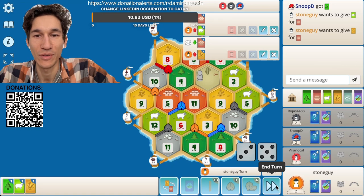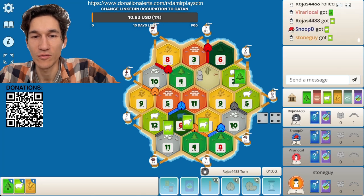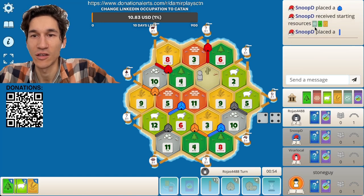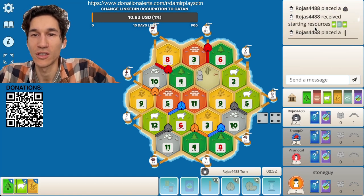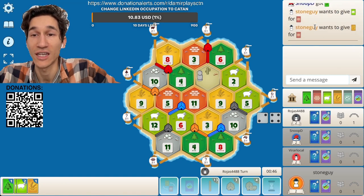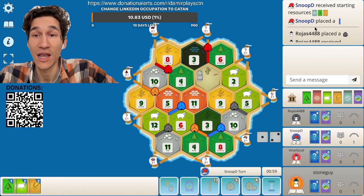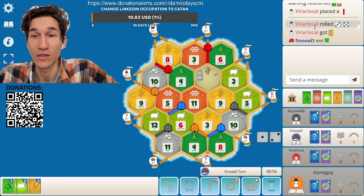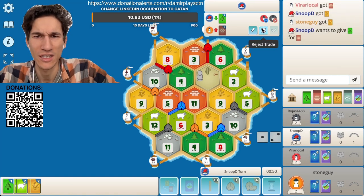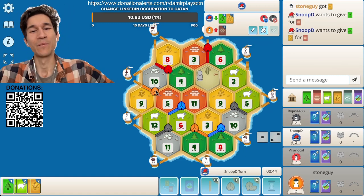Blue already — I think this is his last, right? He got stone, wood, grain, and then he also got more wood, so he has three woods. Wood, three wood, stone — and who got wood? Then he got sheep and then he got grain. Wow, he has a bunch of cards and he has a better chance of getting brick honestly.